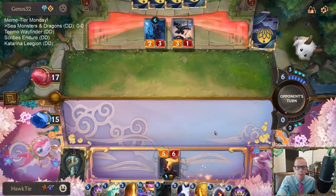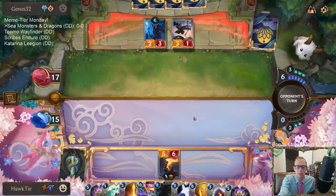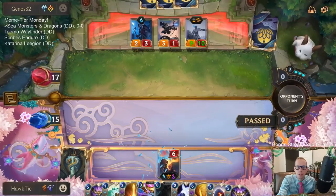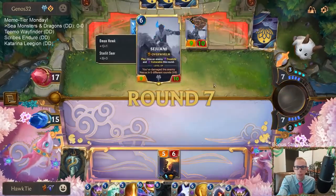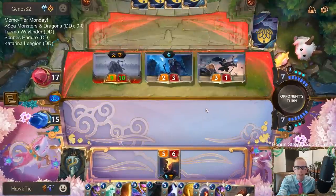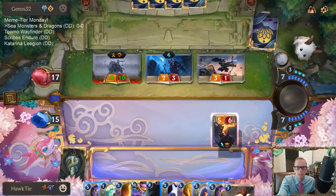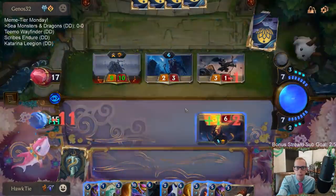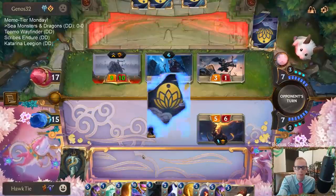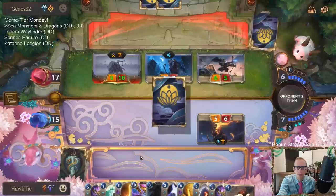We've got Inviolus Vox. We could wait on this Guiding Touch — gain two life, draw a card — don't necessarily need to do that immediately. We are definitely going to need to Sunburst this. I hope they let us do that before attacking.